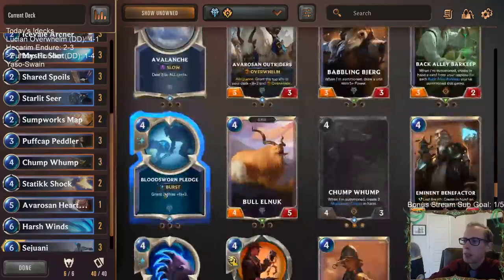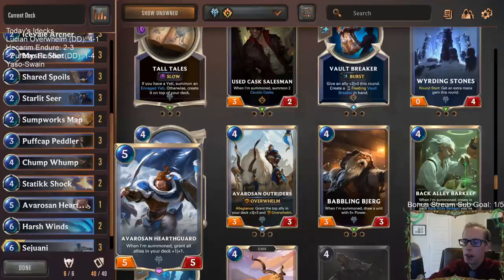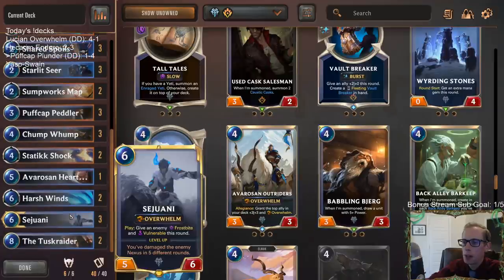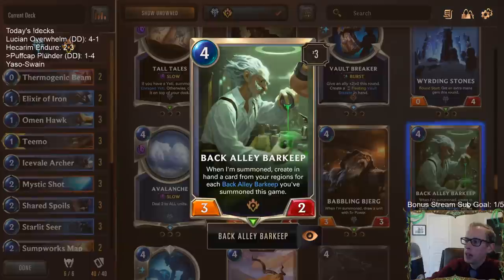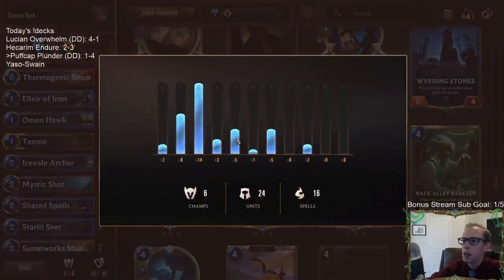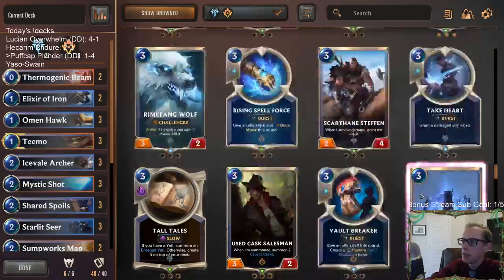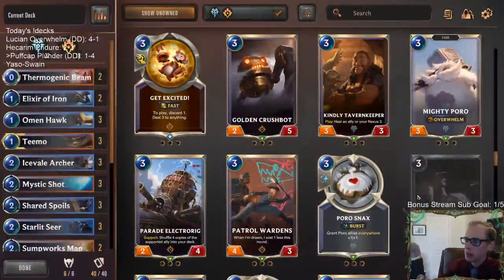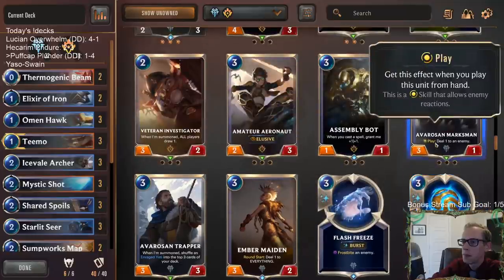I've played this deck before and last time I played Babbling Bjerg — I was pretty happy with it, set up so Babbling Bjerg would draw Sejuanis. Maybe also Backgalley Barkeep, though four mana is crowded since Chump Lumps are already four mana. You could do Rummage plus Barkeep — take your crappy random cards and Rummage them away for good cards. Maybe instead of two Sumpworks Maps, go Flash of Brilliance — that's a free spell trigger for Peddler and Starlet Seer plus you get an expensive spell.